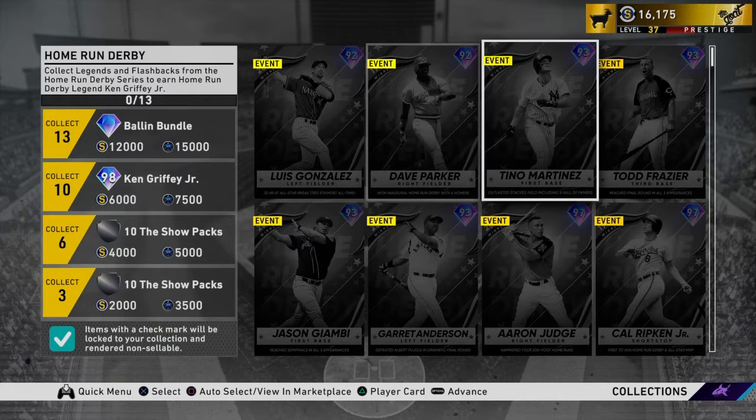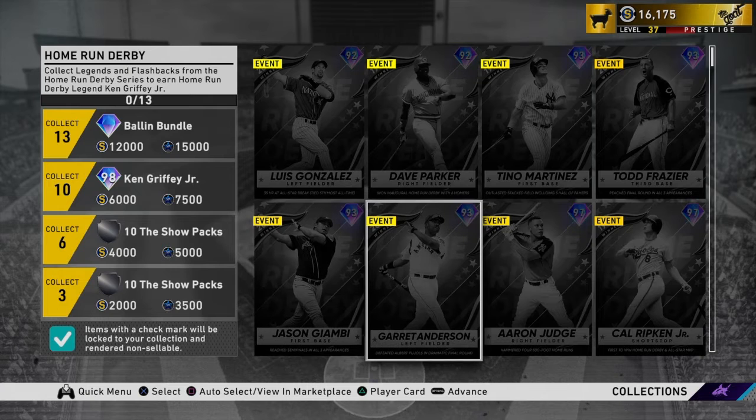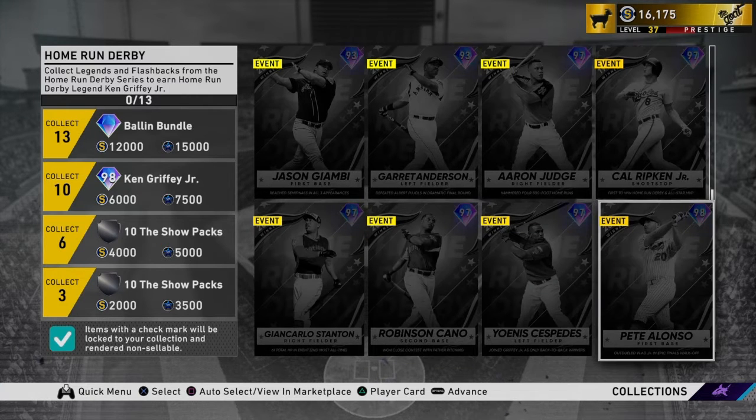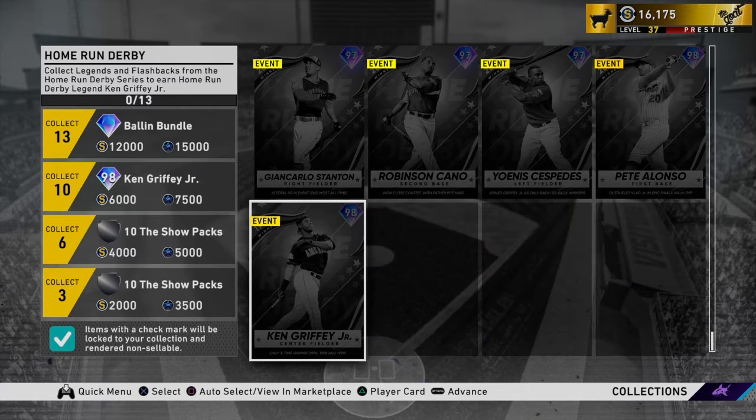You can see them all right here. You have Luis Gonzalez, Dave Parker, Tino Martinez, Todd Frazier, Jason Giambi, Garrett Anderson, Aaron Judge, Cal Ripken, Pete Alonso, Yoenis Cespedes, Robinson Cano, Giancarlo Stanton, and the collection award — Ken Griffey Jr.